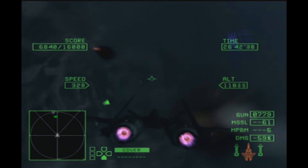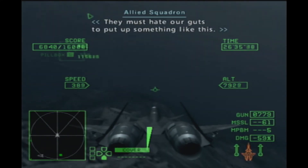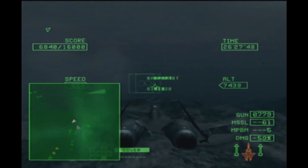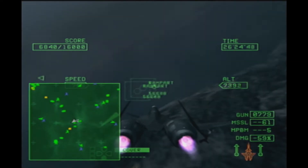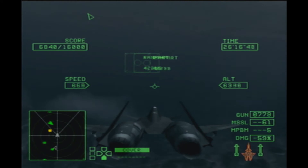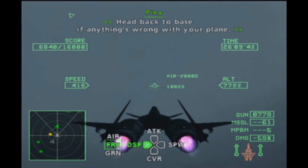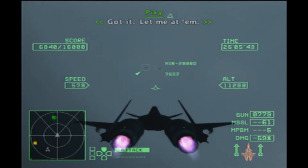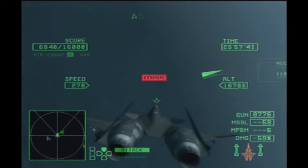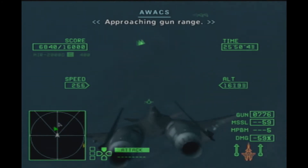Park two. That's a kill. Locked on. They must have hit our guns to put up something like this. This fortress is a pilot's worst nightmare. Head back to base if anything's wrong with your plane. Let me at him. Locked on. Let your guard down for a second and you'll get shot to pieces. Approaching gun range. Radar lock.